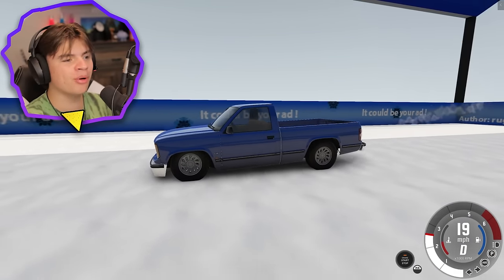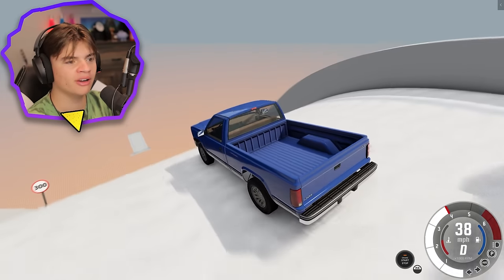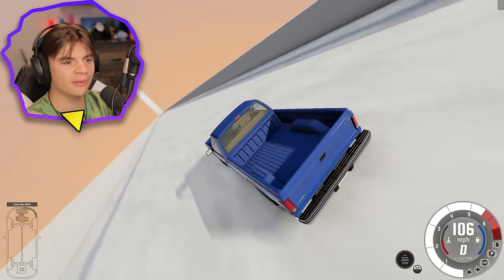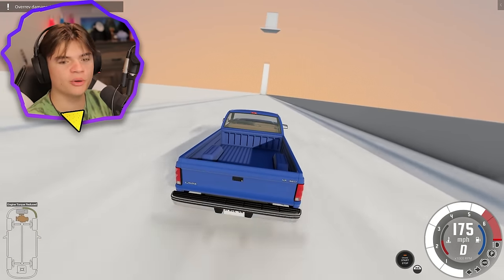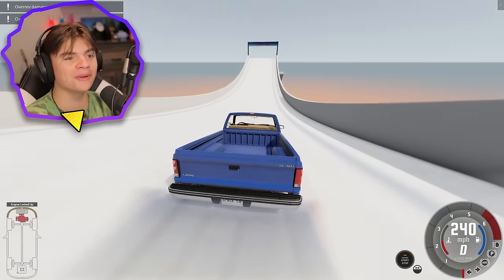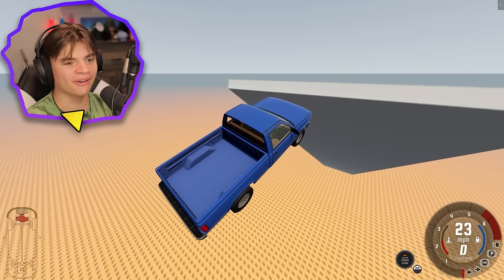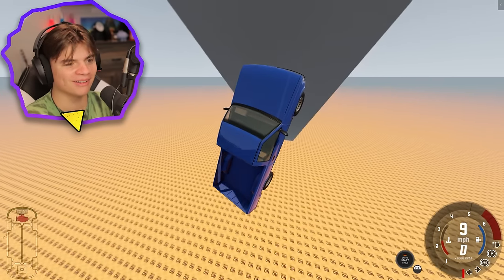Okay, engage Jupiter gravity. You can see how far it pushes down on the front. I think I can floor it because the gravity is so hard. Oh yeah, we're good. It pulls so hard that we're going 300 miles an hour. Can we make it? No, we're not going to make it. Let's see how this crash happens.